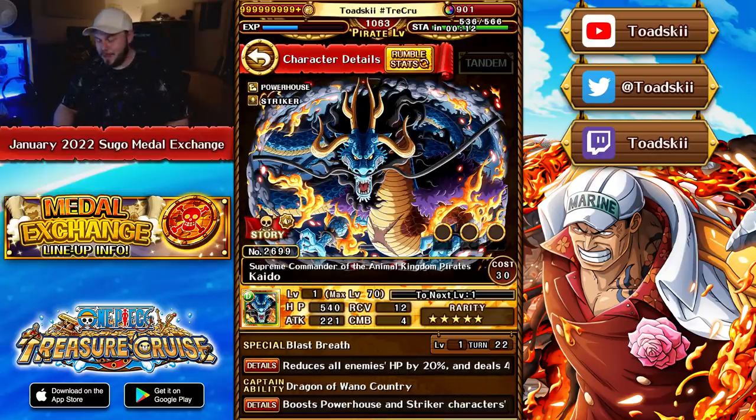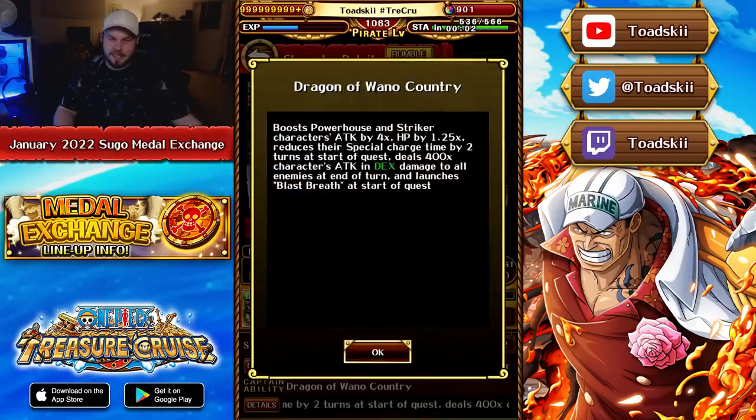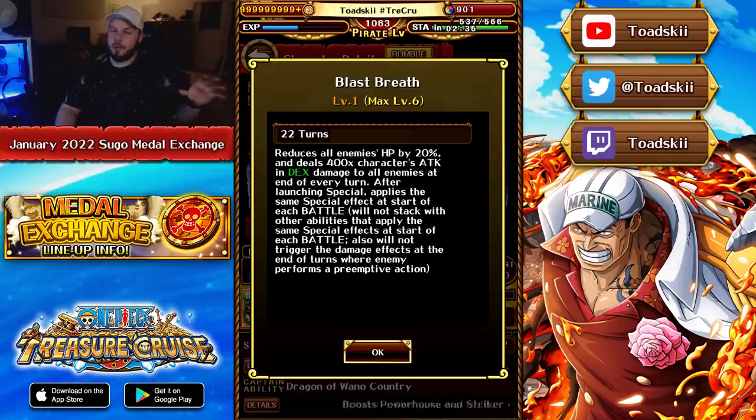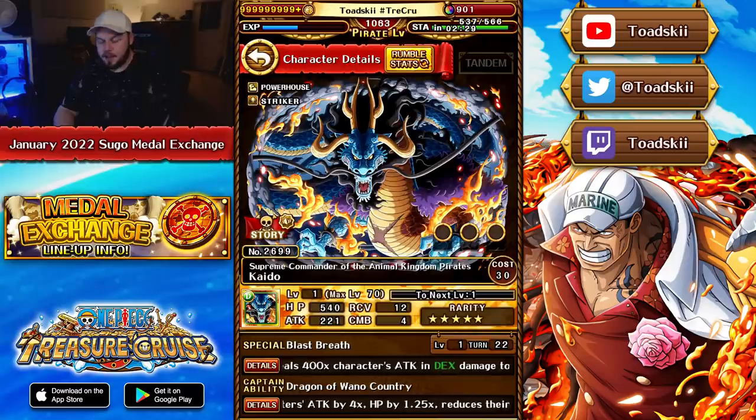Speaking of absolute bargains, V1 Kaido at 250 medals — this character's wicked. The fact that when you start the quest you have cooldown reduction, a base attack boost of 4x to striker and powerhouse characters, and end-of-turn damage of 400 times his attack every single turn, automatically launching his special as well for an additional 400 times his attack at the end of the turn. Also, every time you enter a new stage it cuts the enemy's health by 20% — that's really valuable. Just getting a free 20% health cut as soon as you enter a stage is ridiculous, especially since this activates before enemy preemptive attacks. So if their preemptive puts up a barrier, it will bypass it, which is awesome. If you don't have V1 Kaido, I highly suggest picking him up — he is awesome.